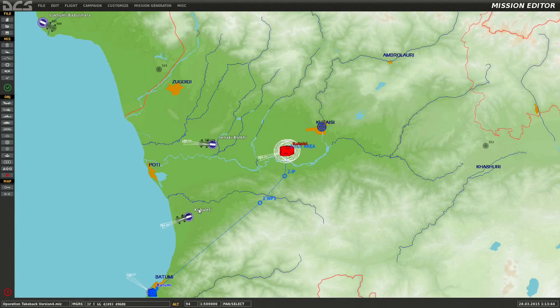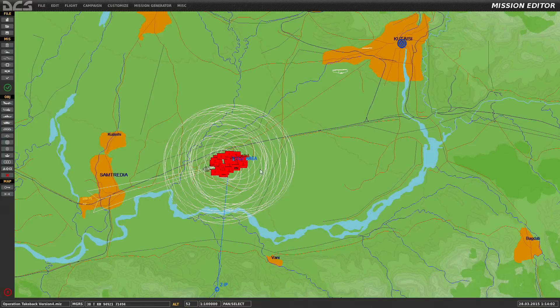What's up everybody, Ranger79 here. We are back for mission tutorial number four, which is going to be going over the trigger menu and trigger actions. This might be a couple of parts because it's a little crazy, but I'll make it as simple as possible and we're going to go over a couple things.